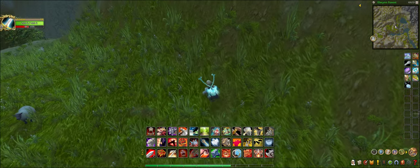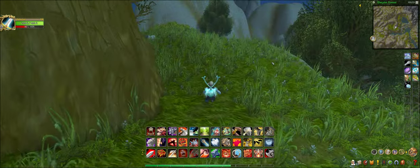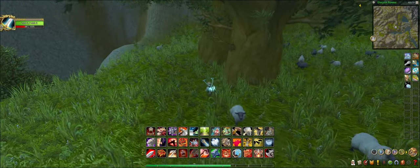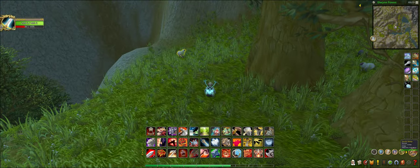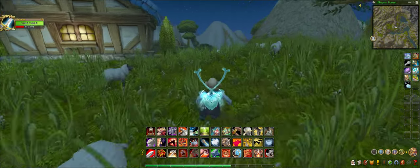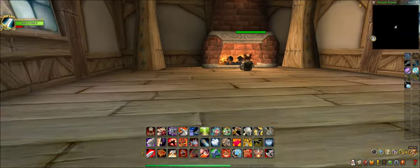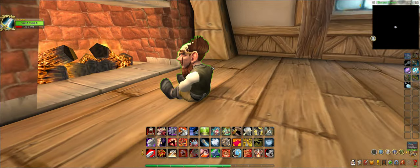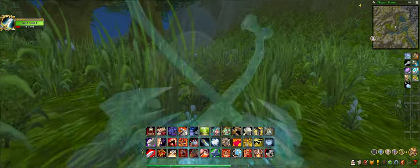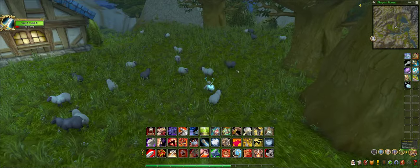Today I'm gonna be showing you another secret area, which is this area here. There's actually a house here, and inside is this little guy named A.G. Tyler. He won't come out unless you kill one of these sheep.